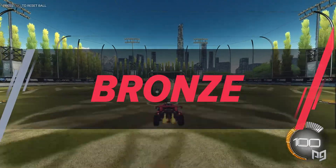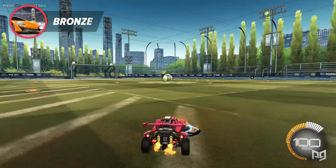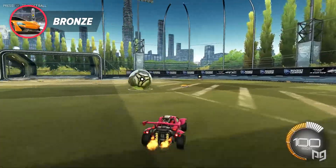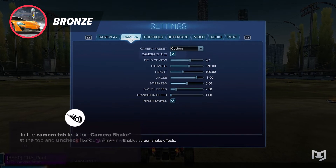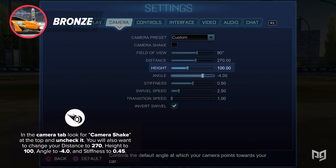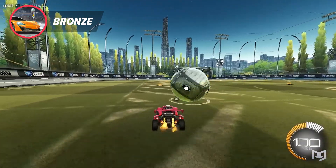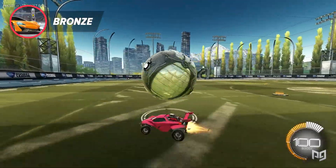First up we have the bronze ranks. The first thing we're gonna want to do is fix the game settings, since the default controls don't allow us 100% freedom of movement. We're gonna have to change them so we can build proper muscle memory from the beginning. In the camera tab, look for camera shake at the top and uncheck it. You're also going to want to change your distance to 270, height to 100, angle to negative 4.0, and stiffness to 0.45. You can adjust these values to your liking, but it's recommended that you stay close to them and not switch them up too often.